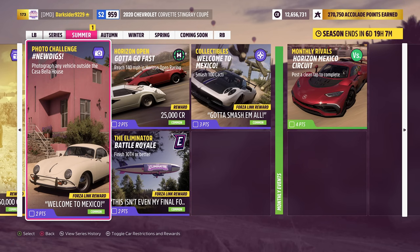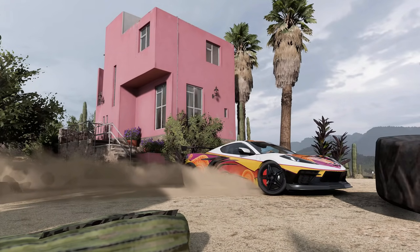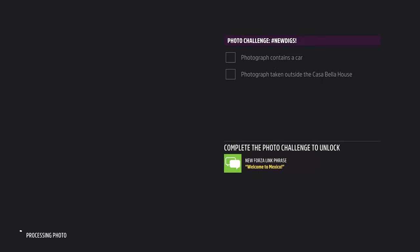Next, this week's photo challenge: New Digs. Since it actually requires a picture with Casa Bella — which is basically the first house you get to own — it makes it very easy. Just go there with any car and snap a picture of it.